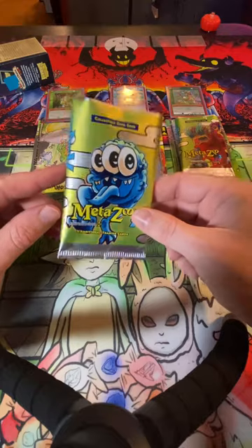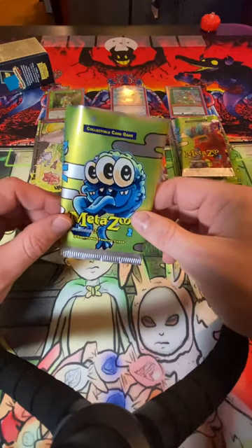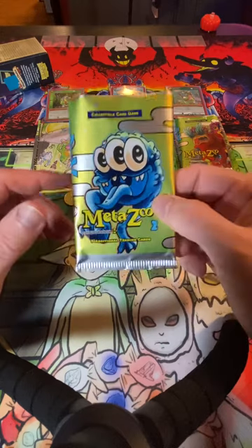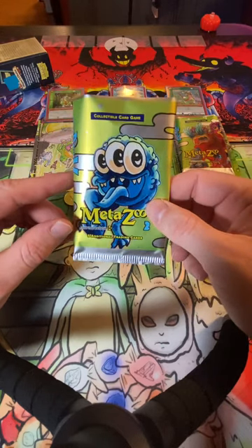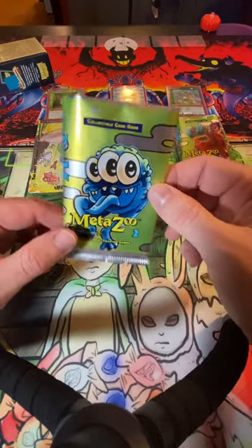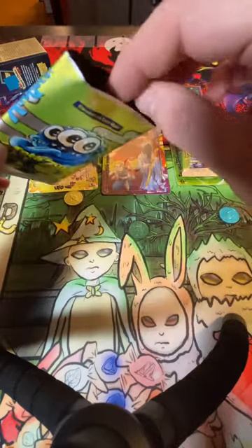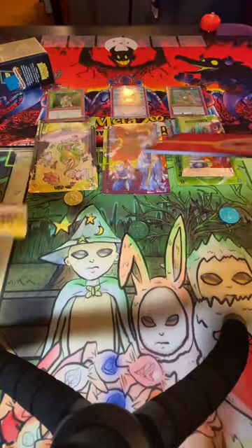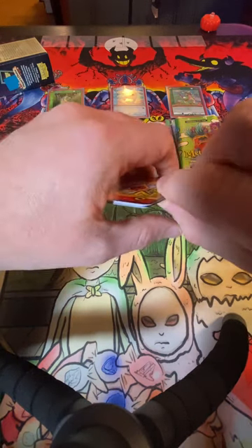I pulled a hero in the last pack opening, which seems to be a pretty big hit. But I still need the Full Hollow Death. I actually got the Cosmic Aura Full Hollow on a Whatnot stream. So hopefully I'll get something good out of this. I actually won a pack from Live Poke Auctions, but I couldn't even wait for that to come in. So let's see what we get.